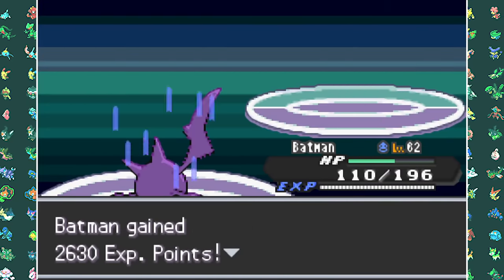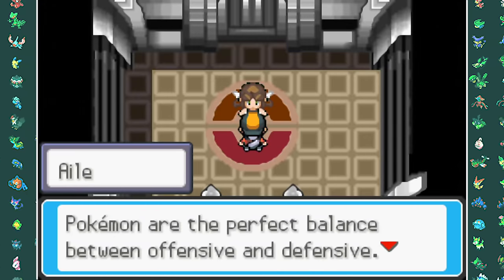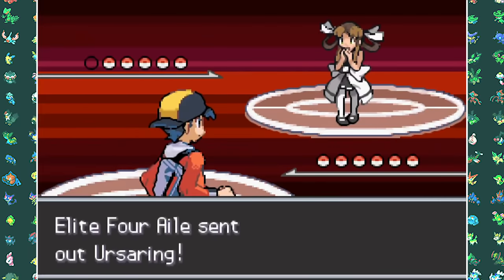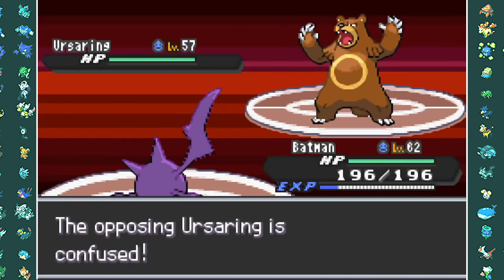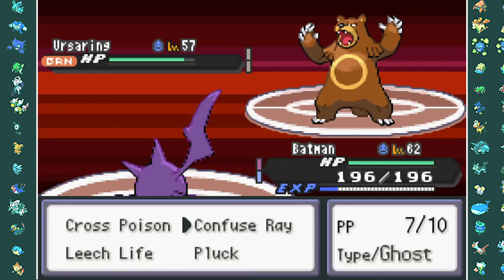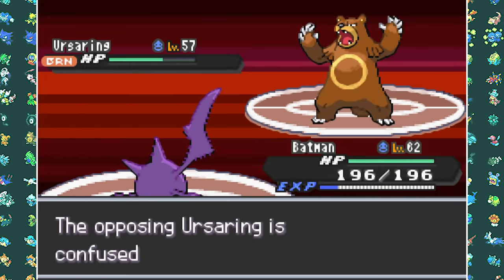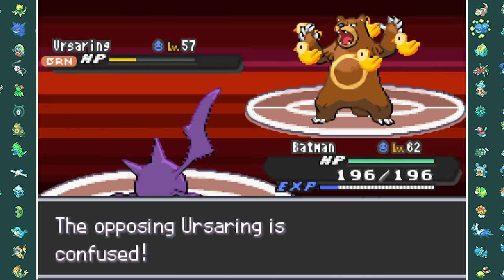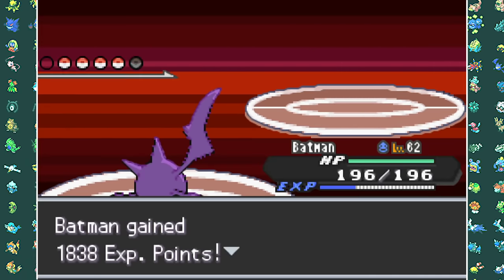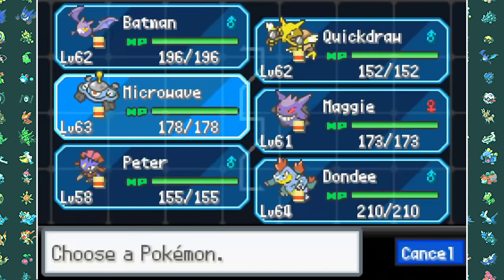Now the last Elite Four member is probably someone you've never heard of — her name is Ale. She specializes in Normal typing and is apparently a fashion designer. She has a big Ursaring as her first Pokemon with Flame Orb, Guts, and Facade. Luckily I can start with Crobat to confuse it and hit it with Cross Poisons. Eventually it hits itself in confusion enough to go down combined with the Cross Poisons.